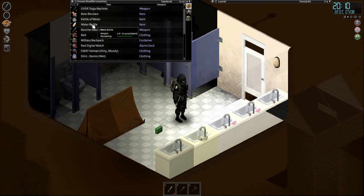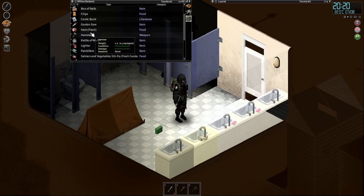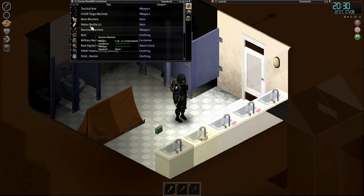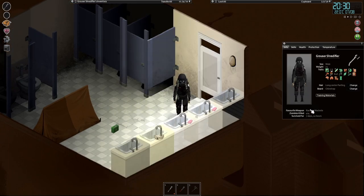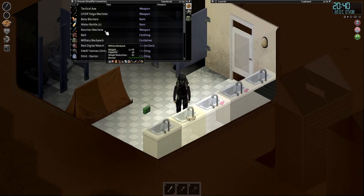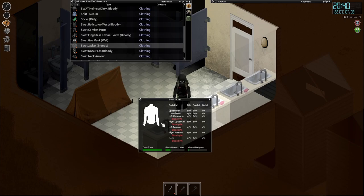Let me go over my inventory. First aid's looking good, got carpentry stuff in case I need it, got water, got food, got a sledgehammer — perfect. Let's check my weapons — rancher machete's at half, other weapons are good. I have a tactical axe in case I need to chop a door down. Got beta blockers. Am I very tired? My jacket appears ripped — let's take a look at it. SWAT jacket, inspect... seems good. Let's wash ourselves off.